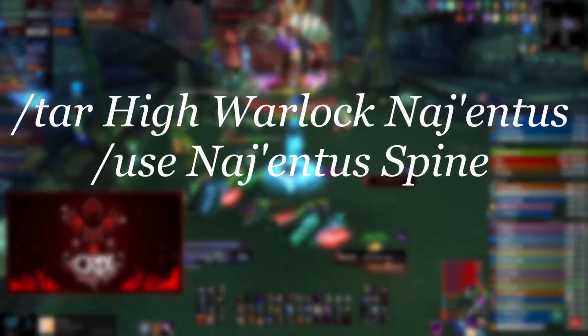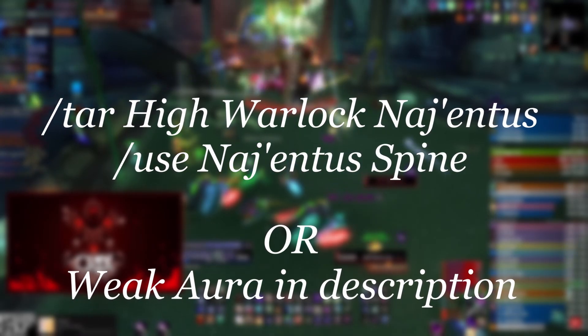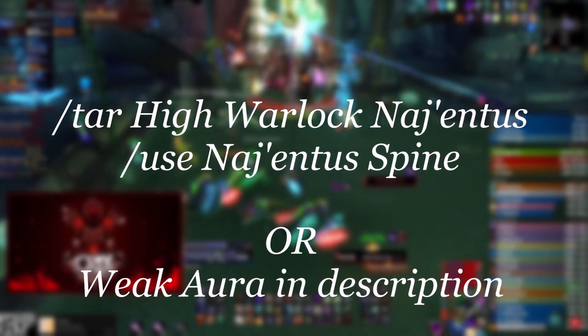To help with this, make sure everyone in your raid has one of two things: a macro that will simply target the boss and throw the spine, or a WeakAura that will throw the spine for you if you have it. Do whichever one you like — both will be linked in the description. Good luck, peace.